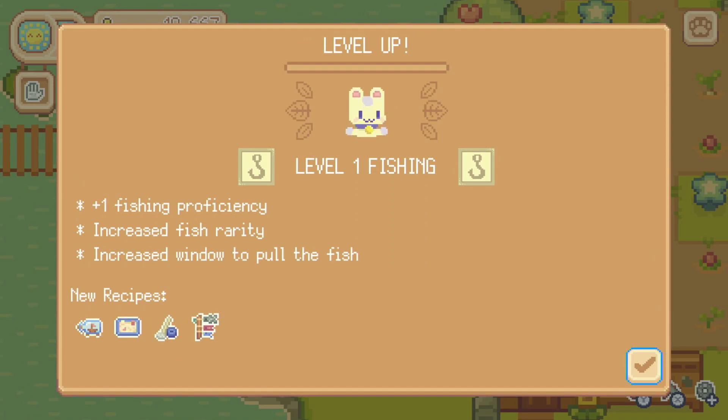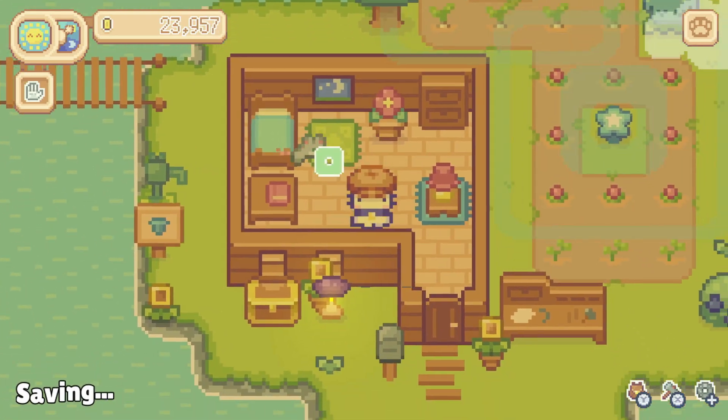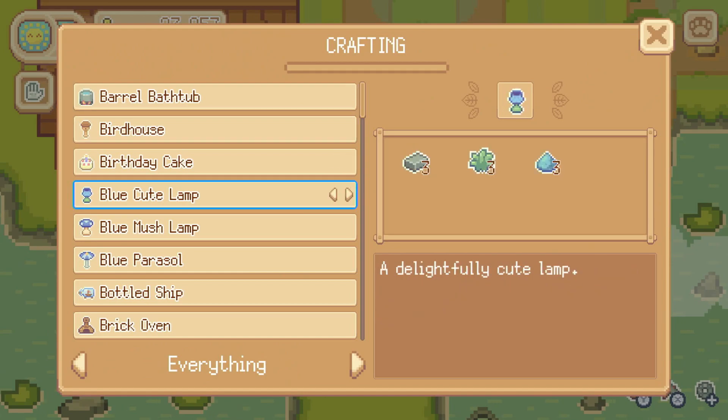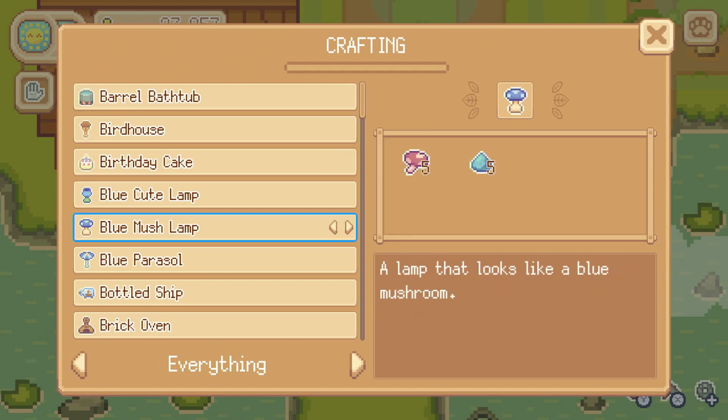Plus one fishing proficiency — increased fish rarity and increased window to pull the fish. So we'll have a little more time to catch those guys. Looks like we got some new recipes too — maybe a sandbox, a metal detector, and it looks like some kind of fish kite... we got the bottled chip, very cute. Some mush lamps. A carp banner — that's what we want! We need one stick.